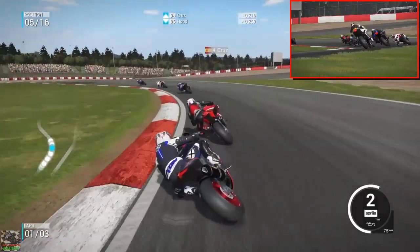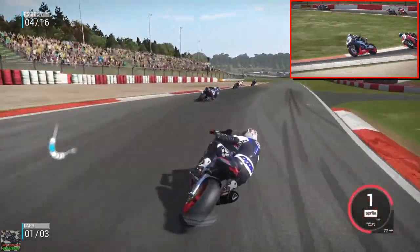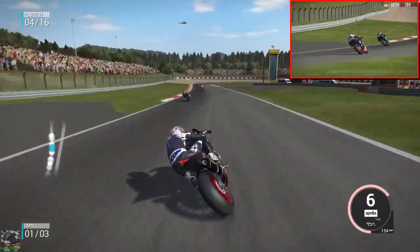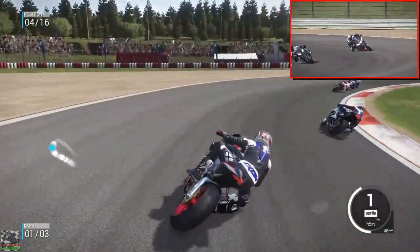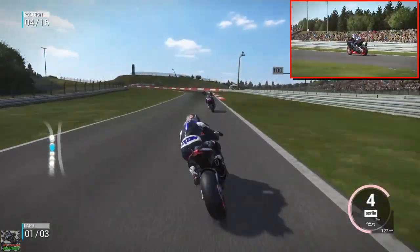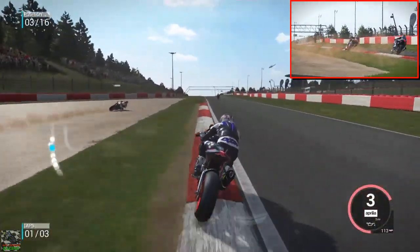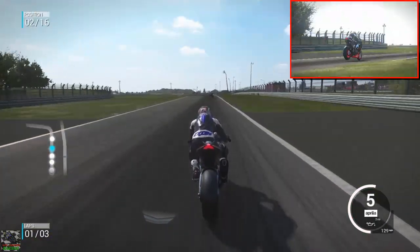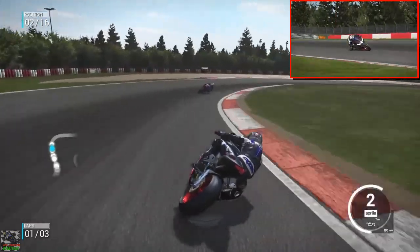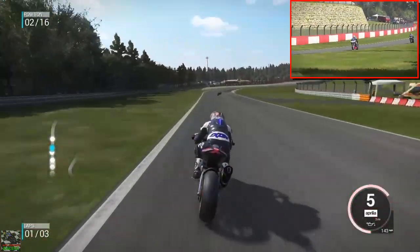We managed to squeeze up the inside — nice into the corners — and we got past the other Aprilia. We're sitting behind three strong bikes: a BMW, a Ducati, and a CBR out in front. A little bit of contact and we managed to slip up the inside to get past the BMW. The Ducati totally lost it and went flying off the circuit, almost going straight into me as it returned.